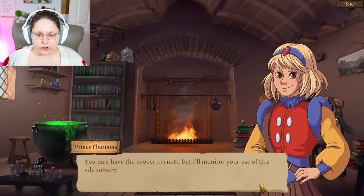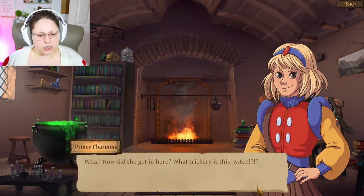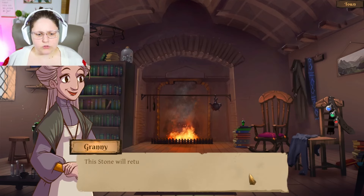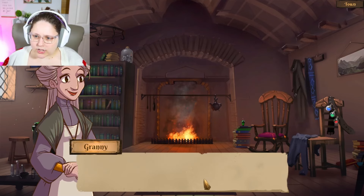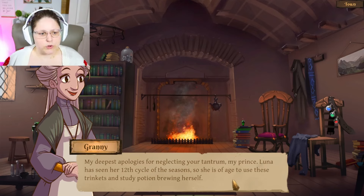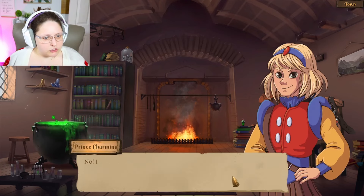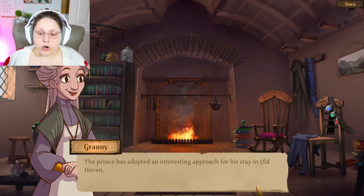'You may have the proper permits but I'll monitor your use of this vile sorcery.' 'Luna, welcome home, my dear!' A guard is upset — 'What trickery is this, witch?' 'This is Prince Charming of Splendid — you found my stone of recall!' 'She oughtn't be using such devilry.' 'This stone will return you to my home from wherever you may travel.' 'My deepest apologies for neglecting your tantrum, my prince — Luna has seen her 12th cycle this season, so she is of age to use these trinkets.' She's 12! 'Shall I brew a mood enhancer for you? You seem quite troubled.'